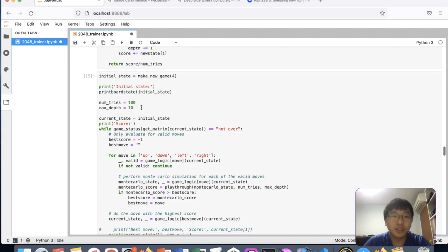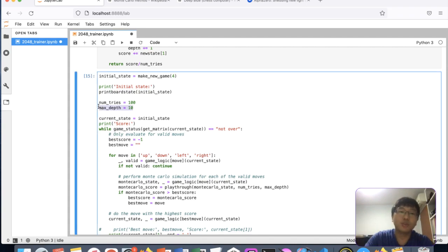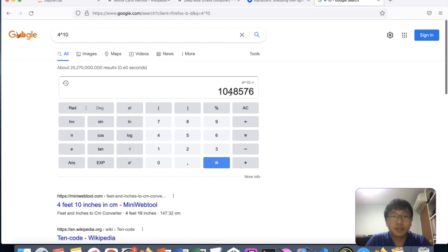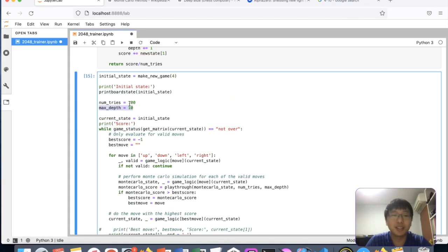Regarding the depth parameter — yes, 10 means you look 10 moves ahead and then do a random simulation up to there. The more depth you go the further you can see, but also the less accurate it can be if you use random moves, because after 10 moves the number of possibilities is 4 to the power of 10 — about 1 million moves. Sampling just 100 of those makes it hard to get a true estimate. Around 10 depth and 100 tries seemed to work pretty well and can be tuned further.